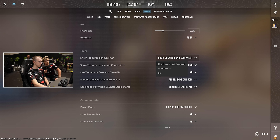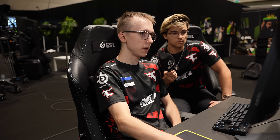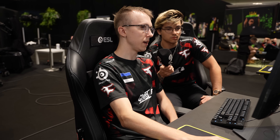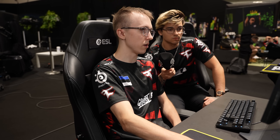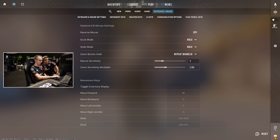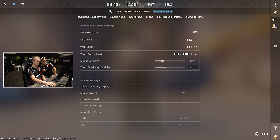HUD — show location and equipment. I think this is a very useful command, especially for IGLs but for any player. You should have location and equipment on. Once you see your teammates' grenades, you can coordinate, execute, make plays much easier, and make communication much smoother. Mouse sensitivity — mine is 1.77, which is an unusual setting. Zoom sensitivity multiplier — I use 1, I don't change this.